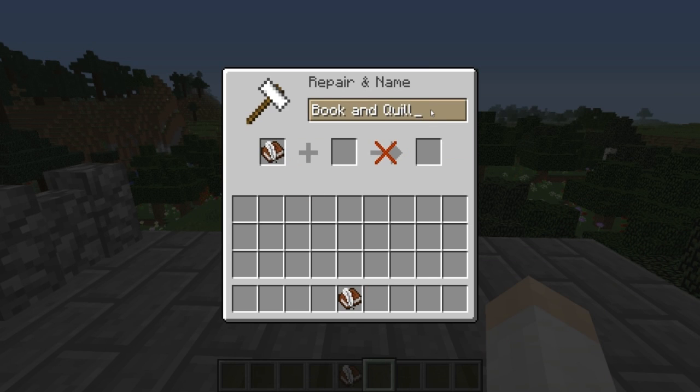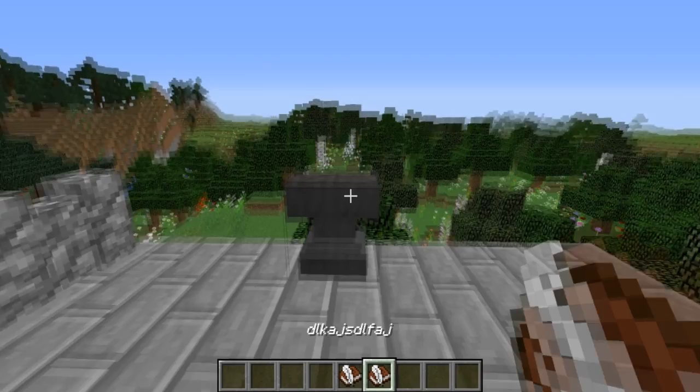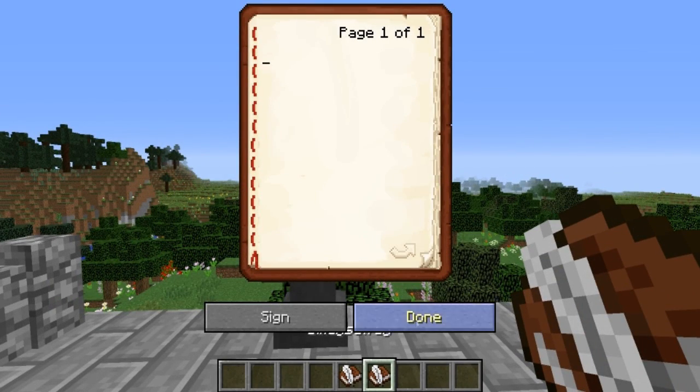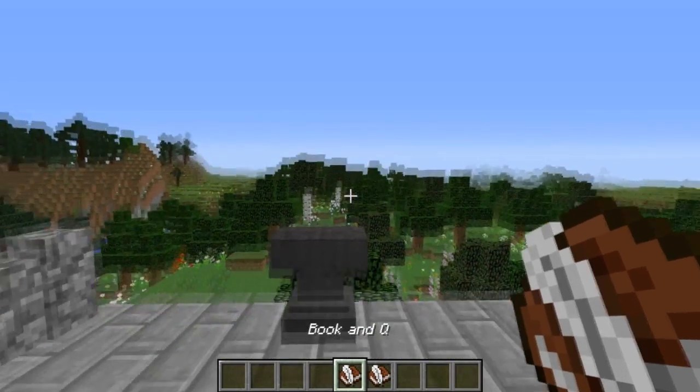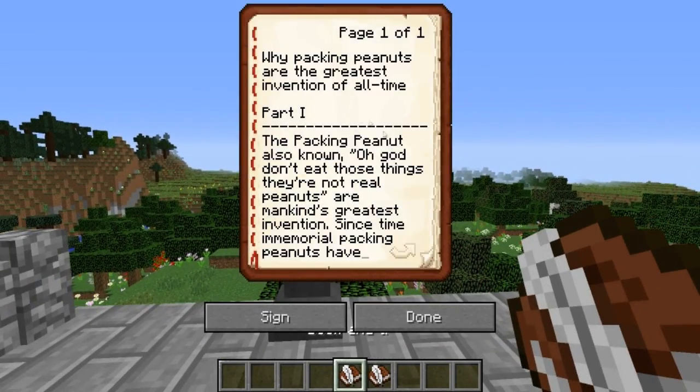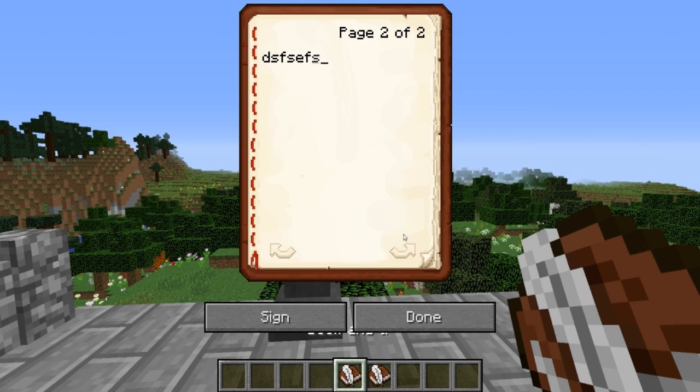If you rename a book and quill inside of an anvil, you can't write inside of it. However, if you've already started to write inside one and then rename it, you can indeed write inside of it.